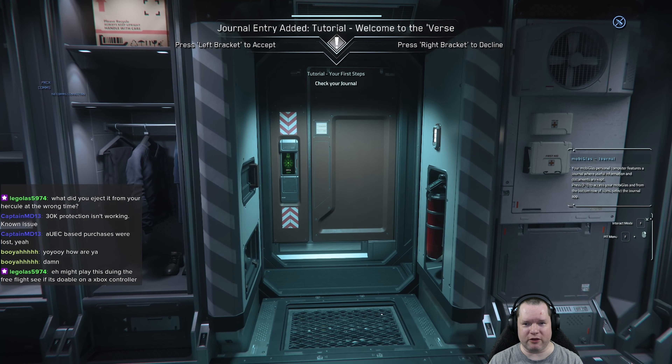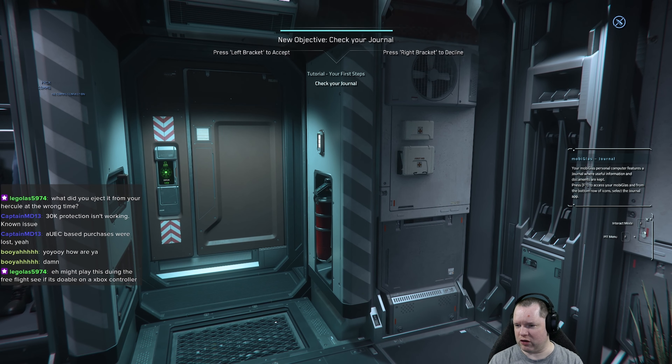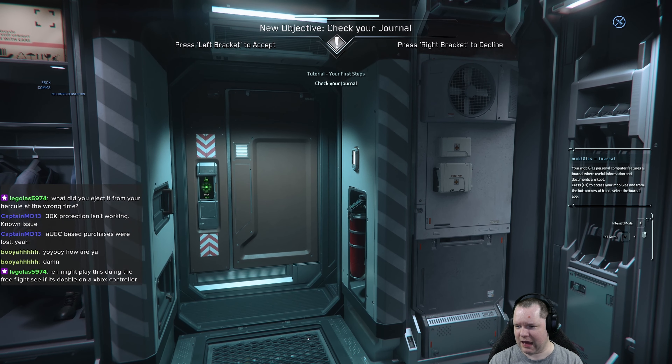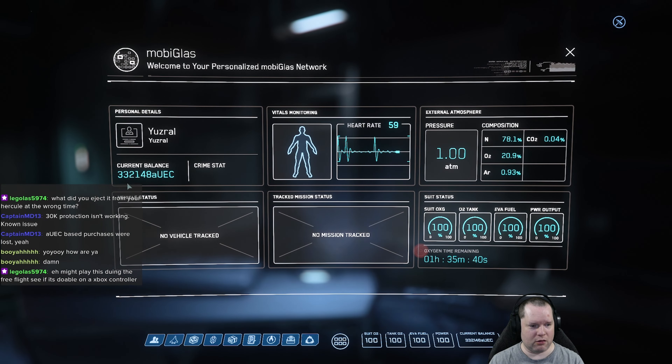Look around. Welcome to the verse. Your mobiGlas computer features a journal where useful information documents are kept. Pop your journal. Well, I kept the credit balance — 332k. Select the journal.